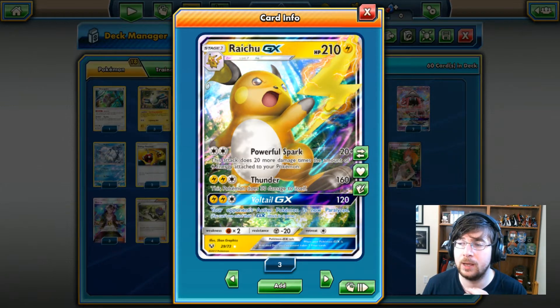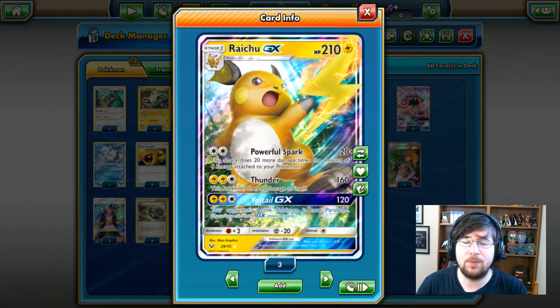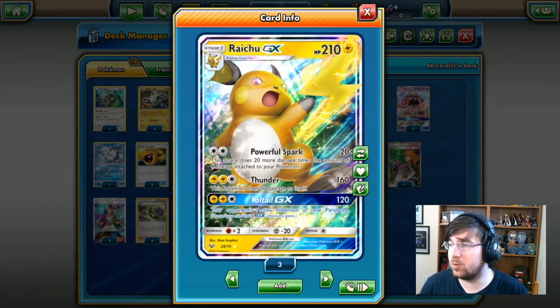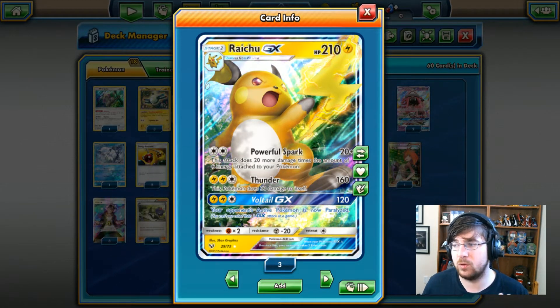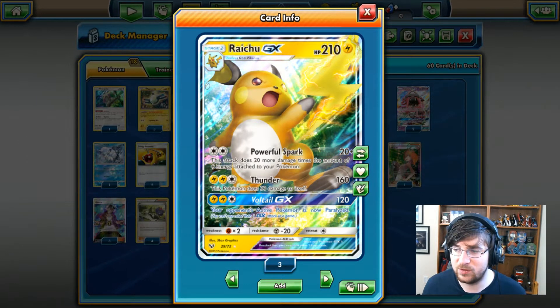Thunder does 160 damage. If I only have 3 energy in play on the Raichu, Thunder is alright. The only downside is it does 30 damage to itself, so take that into account.